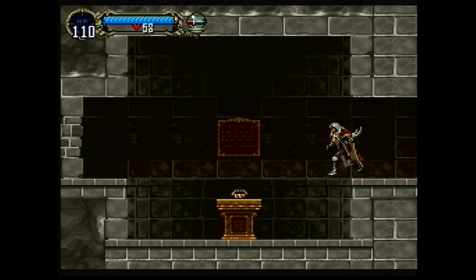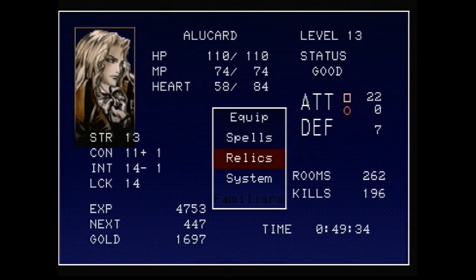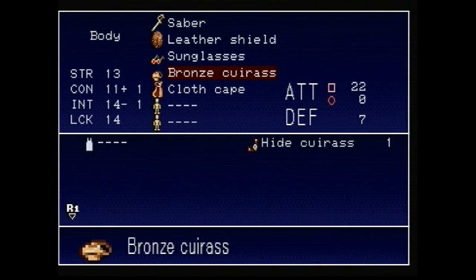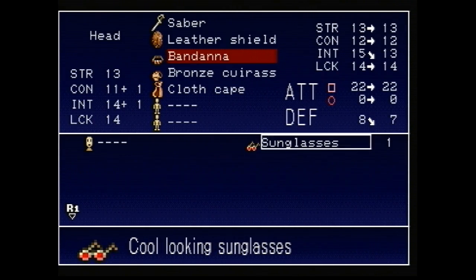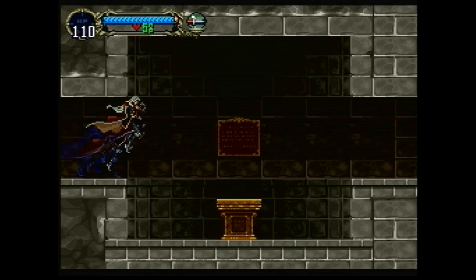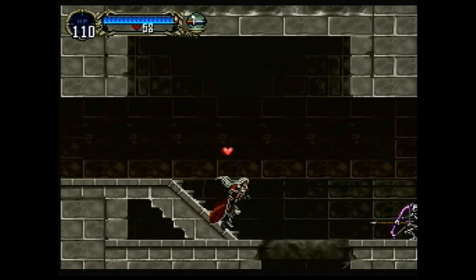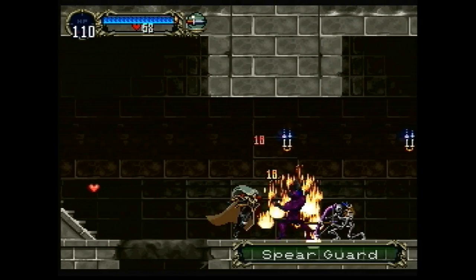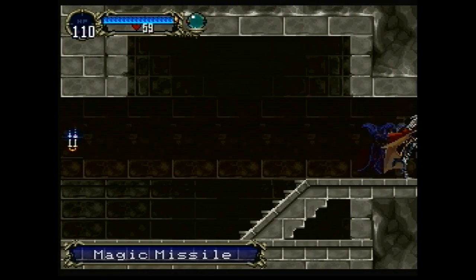There's a little breakable wall — the way to tell is that the wall is slightly darker than the rest. We picked up a bandana. Over at the equip screen in the head area: it protects sensitive head parts, gives you a little bit of extra intelligence and extra depth. I guess the cool-looking sunglasses have got to go. I'd rather protect my sensitive head parts than look cool — sort of the guiding principle of my life. He dropped a magic missile that we'll try out a little bit later.